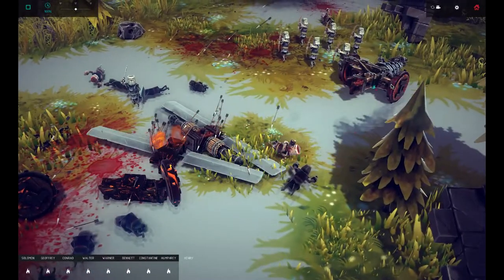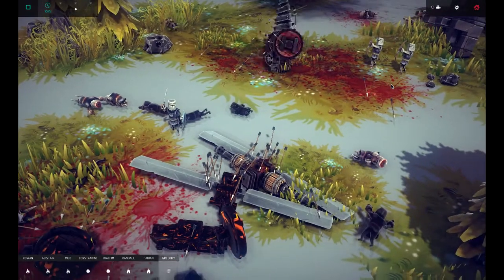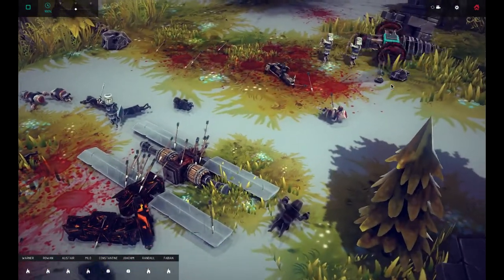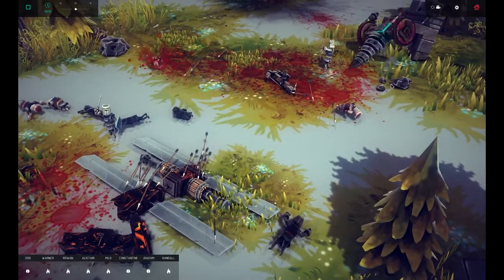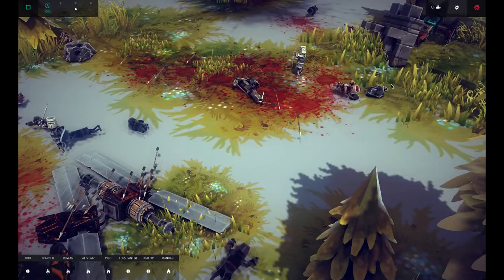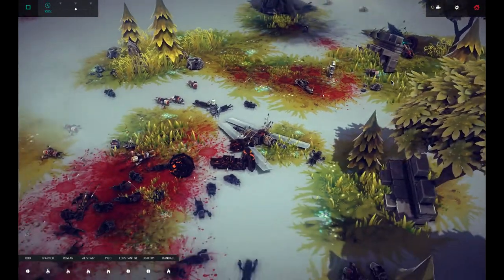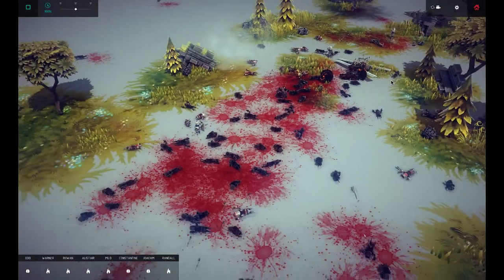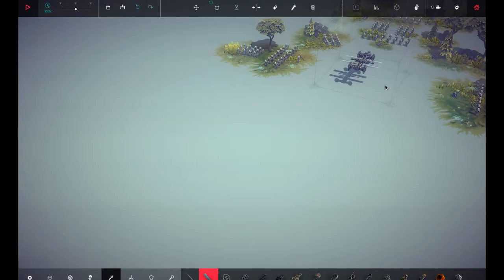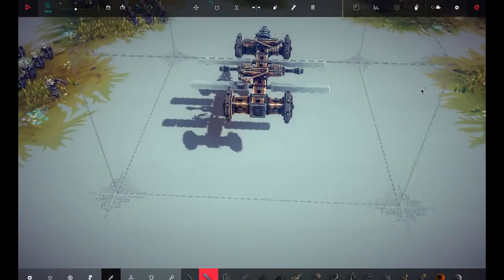We gotta hit the flamethrowers, get them off our sides — ram! Oh no, our little guy's gone, the little drill's on his own. Oh there's so much blood and gore and destruction! Look at him go! Yes, get them! How many do I have left? Are you kidding me? How do I kill these guys? I know these aren't probably the last ones, but — is he the last one? No, there's more over there.